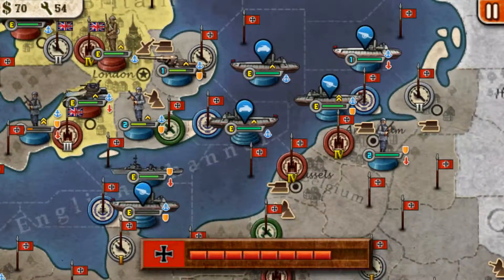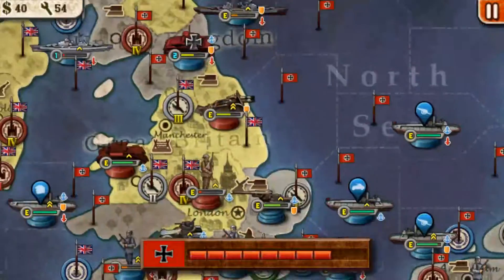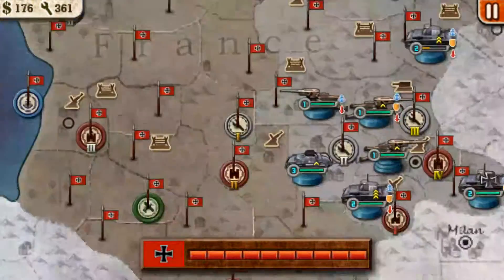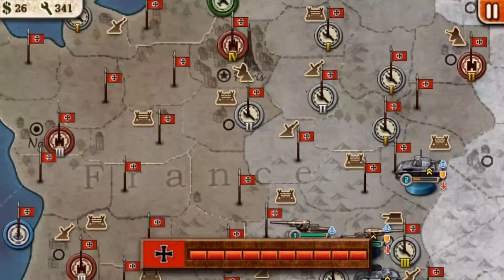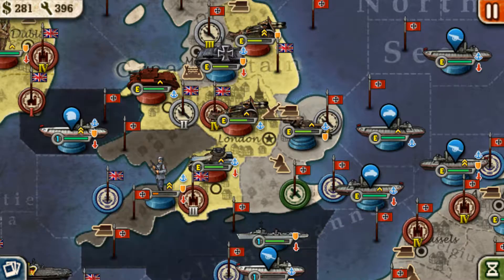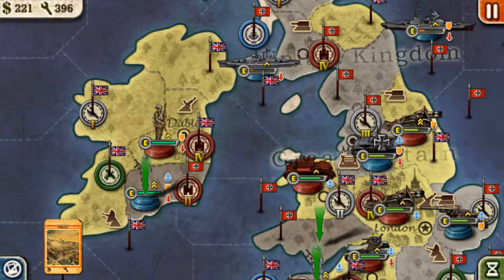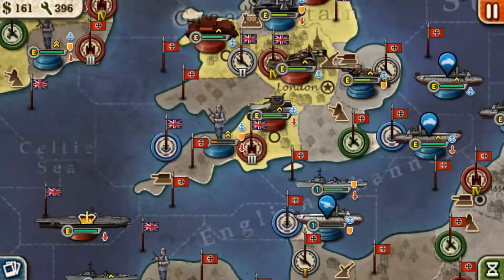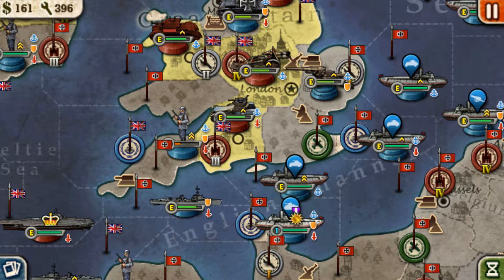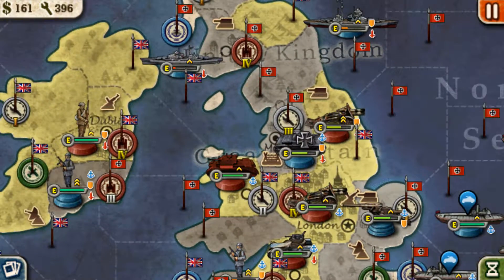Marshall Goering is getting reinforcements. London should fall next turn. Don't think Marshall Goering will get it all the time — a lot of the time he won't, so don't count on it. Move your destroyer out of the way so you can get your commander tank. Don't forget to use supply lines if your troops get low.